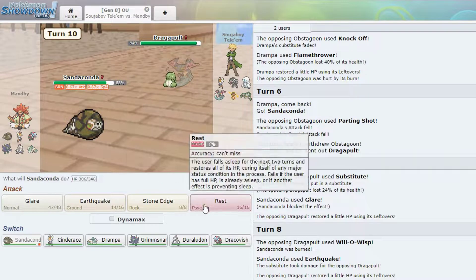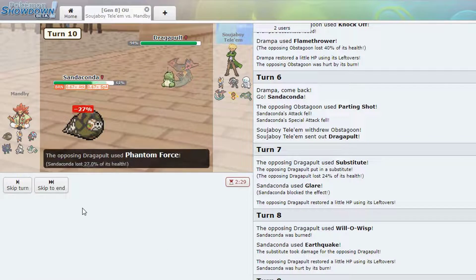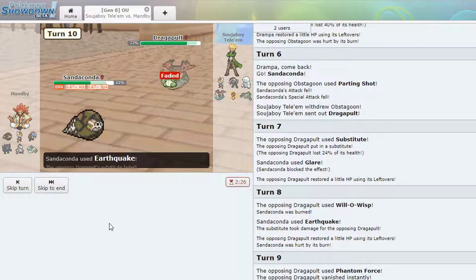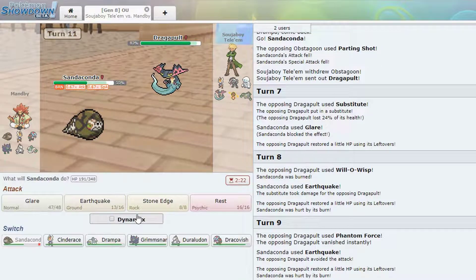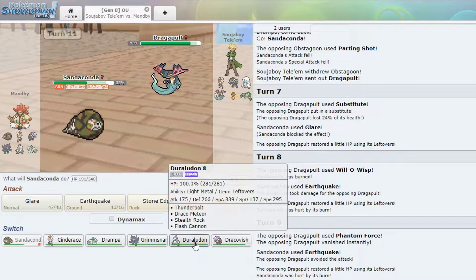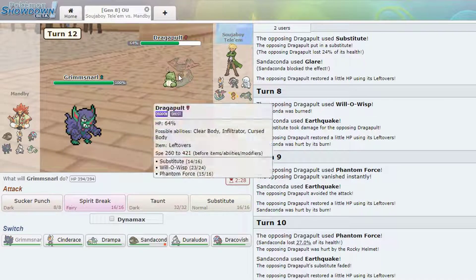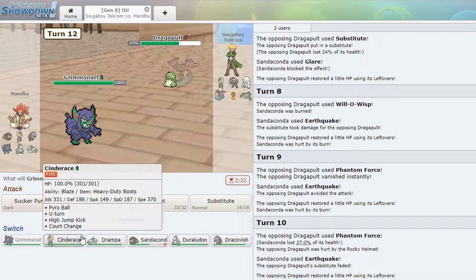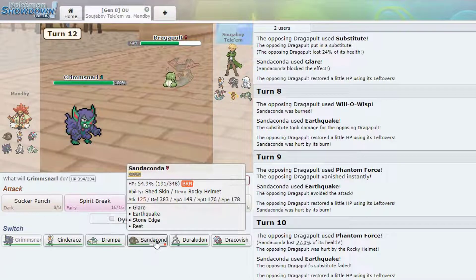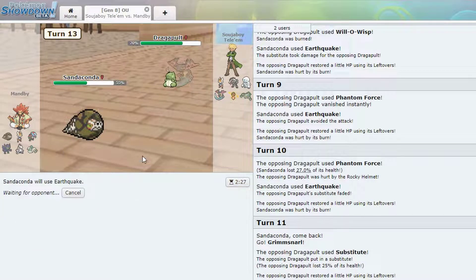Phantom Force — oh no. Well, Earthquake again because he's going to lose health. Yeah, he lost 17 — does he have Leftovers? Can I get rid of my burn? Nope. He's gonna Sub — how do I deal with this? We can just go to Grimmsnarl. He can burn me — can I Taunt through Sub? I don't want to get burned. Let's go to Cinderace. He Will-O-Wisped and I got cured — nice. That's quick, that's good. Sub-Wisp, Phantom Force — wonder what his fourth move is.